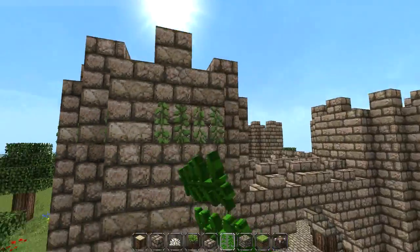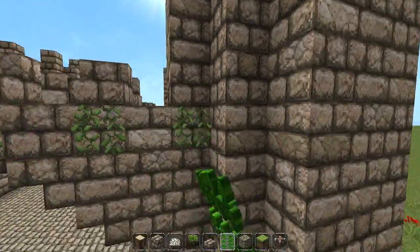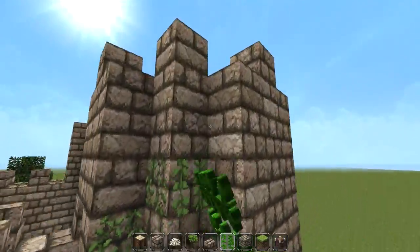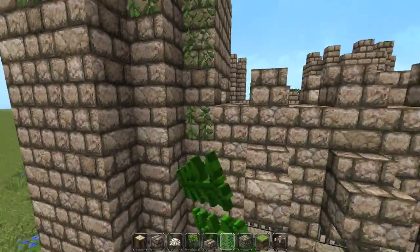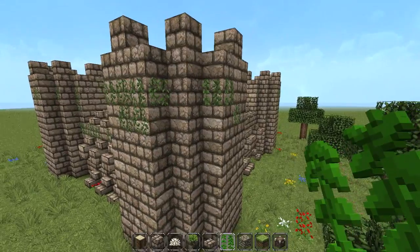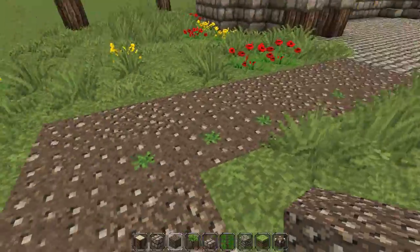You're probably wondering why it looks so different - I'm now on the John Smith's texture pack because the castle looks best with it. Link will be in the description. Pocket Edition and Xbox users, I'm sorry - texture packs are awesome and you'll have them soon. Just add vines around and let those grow.